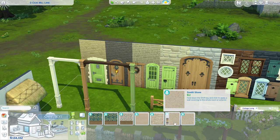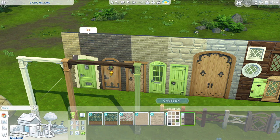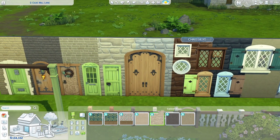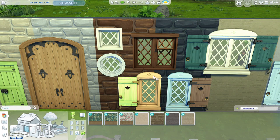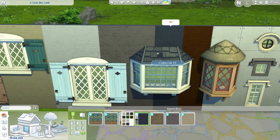Starting off with wallpapers — we have seven new wallpapers. We have the Sunlit Stone Brick wallpaper, and it also has a version with corner pieces. We have the Quite Cobbled Stone, which is a bigger stone texture. We also have the Brick Whisper — kind of like bricks that have been plastered and painted over, a little bit plainer and smoother but still with a nice brick texture.